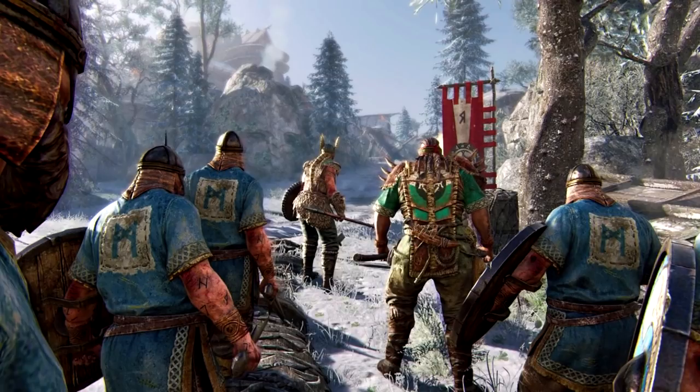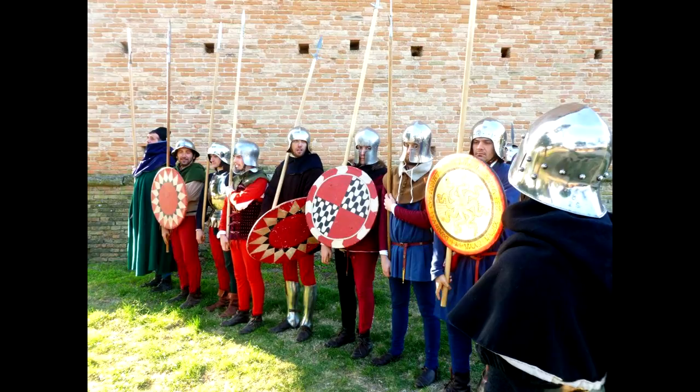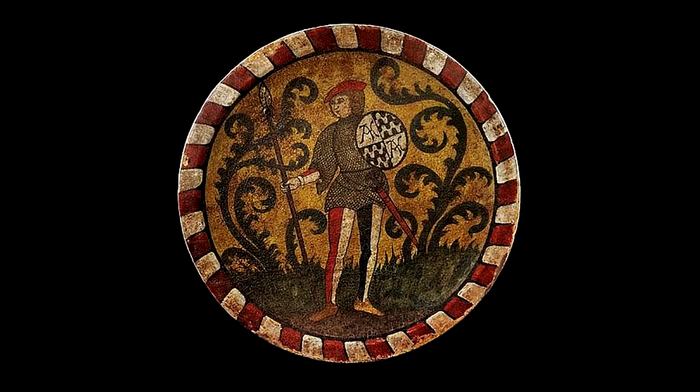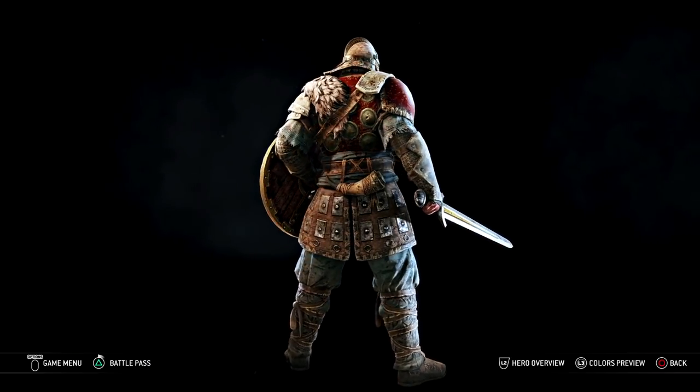That kind of round shield existed, but it's not the Norse shield. It's the kind of shield used, for example, in Italy much later — it was called the Rotella — and those generally wouldn't have a boss. The Norse shield, you hold it in the center, and therefore it needs to have a hole for your hand to grip it. That is the reason why you have a boss in the center.